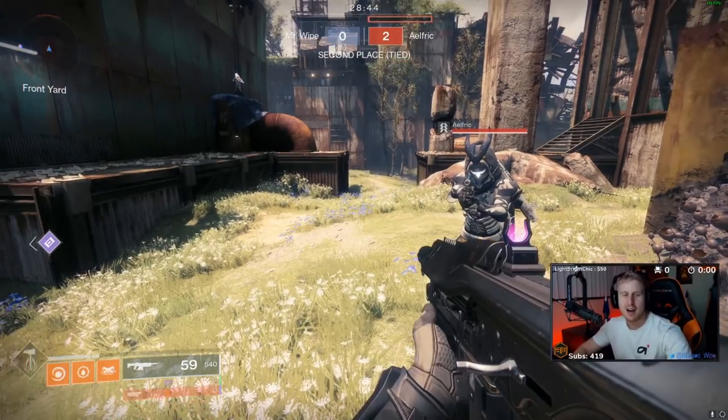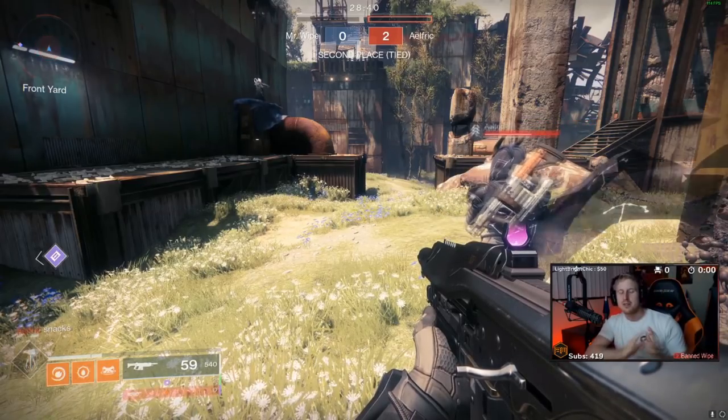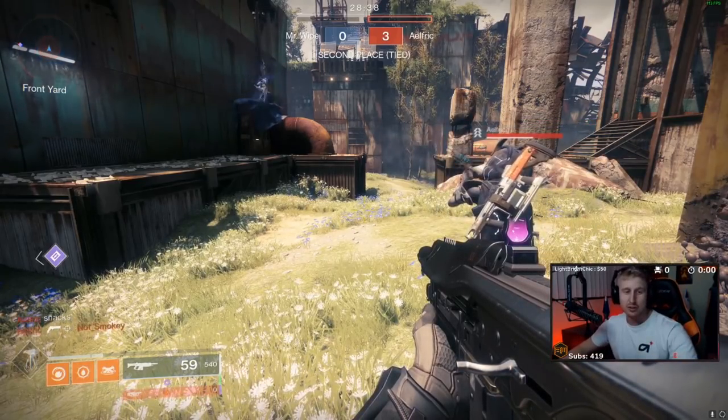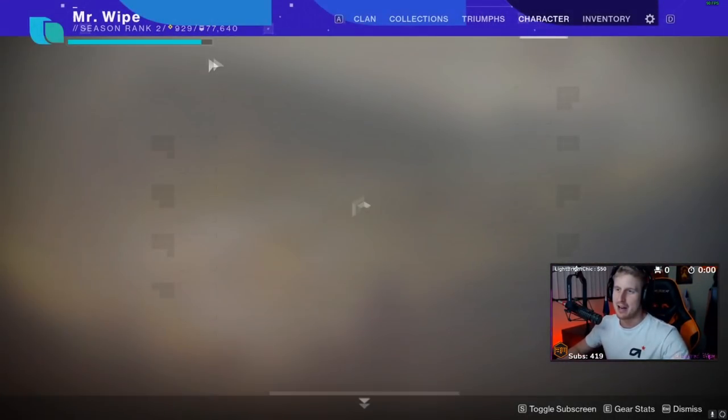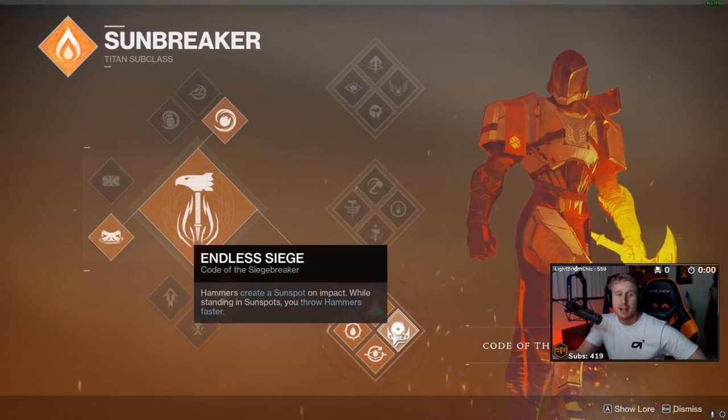Today we're going to be talking about one of my new favorite Destiny 2 subclass updates - the solar week. What we have here is bottom tree Sunbreaker. On this subclass, you create sunspots with ability kills - your super kill, your grenade kill, or your melee kill when they're charged.